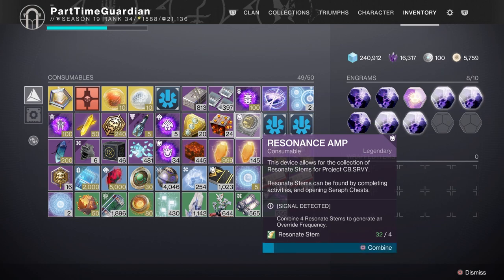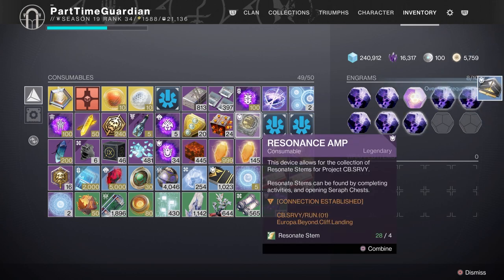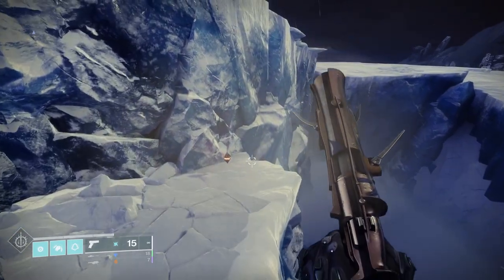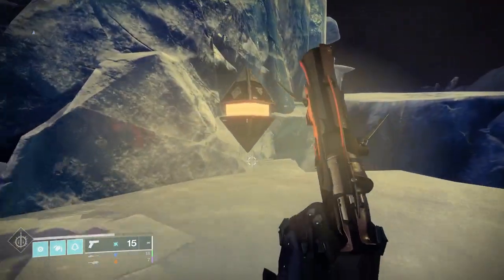What you do with these is use resonant stems. When you get them, you put 4 in and it makes a key. Those keys will take you to a location — the name on the resonance amp, once you turn it into a key, will give you a clue of what location it's in. Once you turn these in, you'll get a weapon from them and it also clicks off some Triumphs.